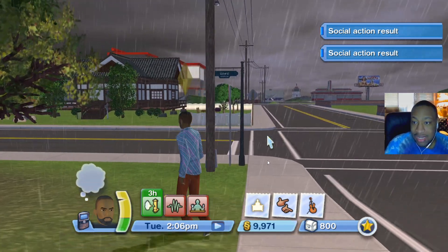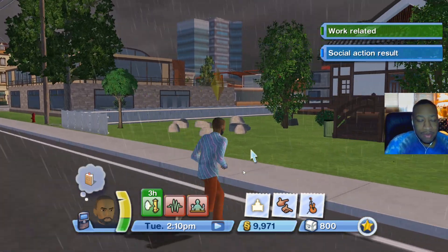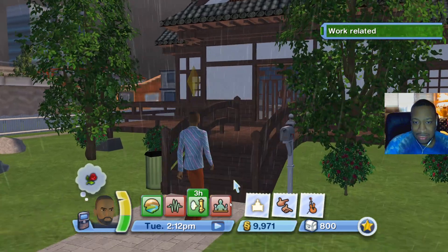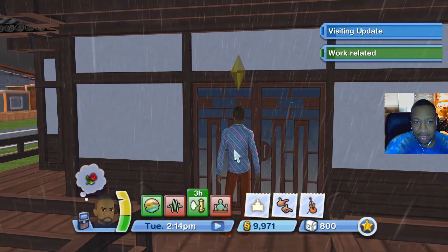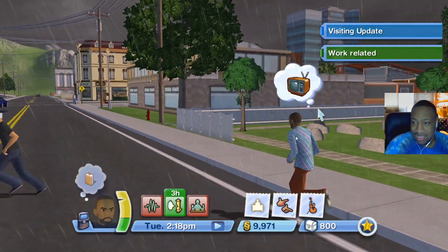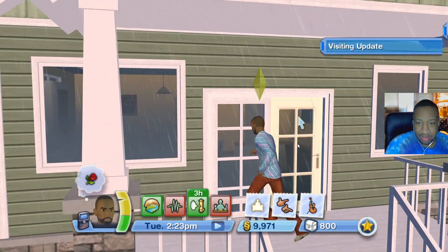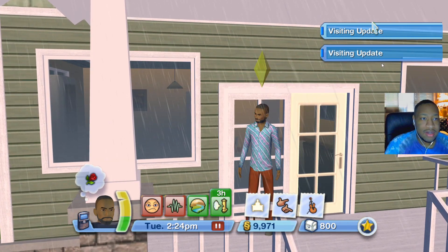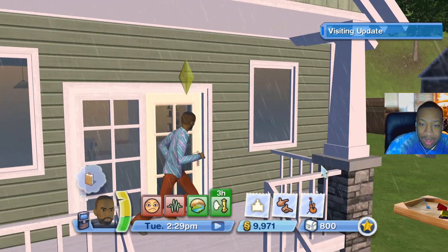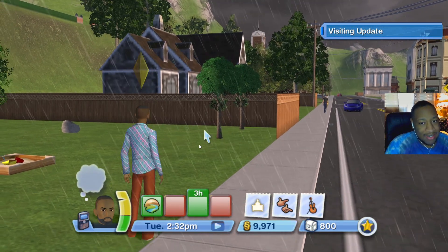Oh look at this house — who lives here? Nobody's home again. Why are people never home in this game? Who is this person — do you live here? Can I knock on the door or something? Nobody's here either. Wait — y'all just saw that right? Something weird is going on inside. Maybe it's haunted so I'm walking away, I'm not trying to get a ghost on me.